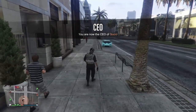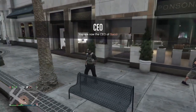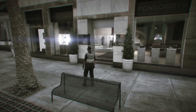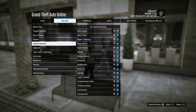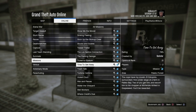Now once you've done all of these steps, you just want to stand around for about 10 seconds to make sure that your last location spawned you here. Then you want to go on to the pause menu, online, jobs, play job, and then go down to Rockstar Created. Once you're on this menu, go to missions and start up Time to Get Away.